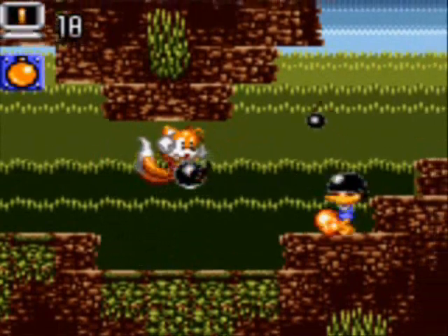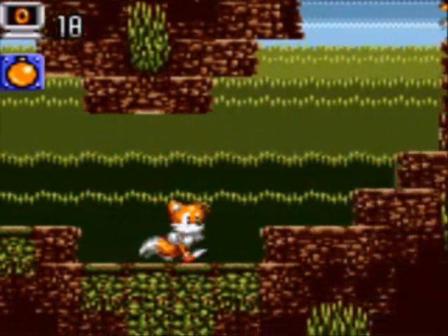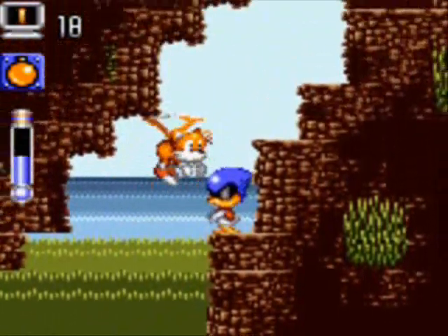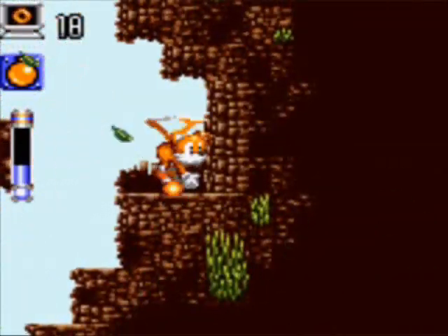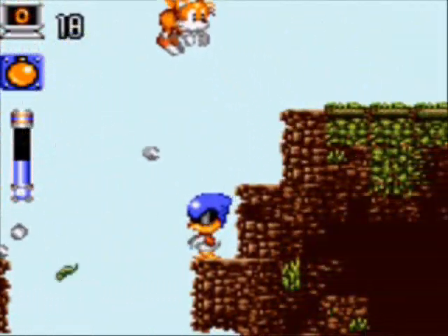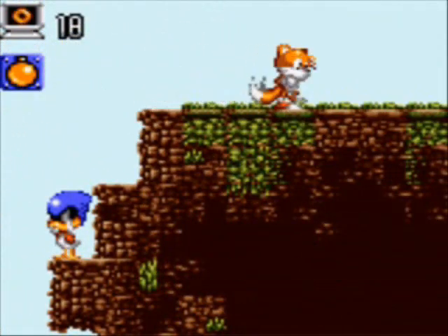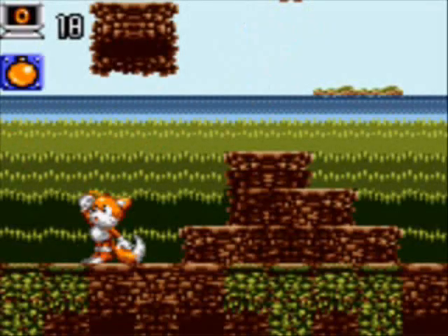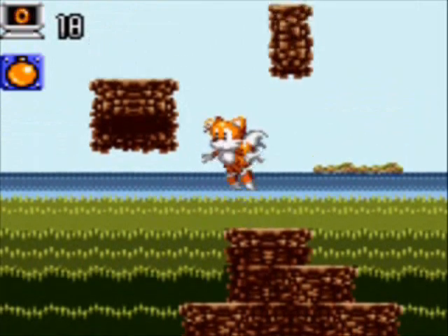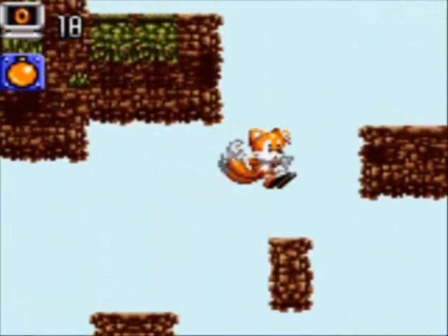This level is pretty basic — the birds are kind of annoying and can shave your health off pretty badly. One thing I should mention: you do not want to die in Tails Adventure. You can go to Tails' house to find a password, and that's going to be the password that reflects your current status and progress. You better memorize it and write it down, because if you die, you go back to the main menu and that's it.